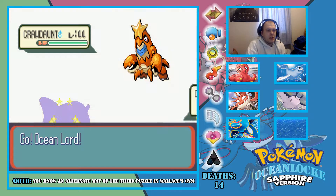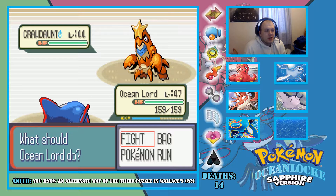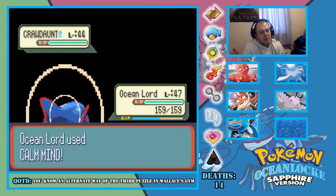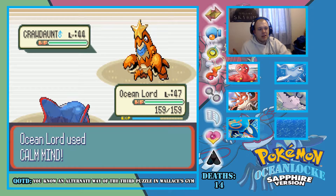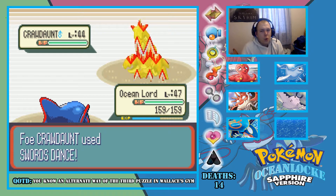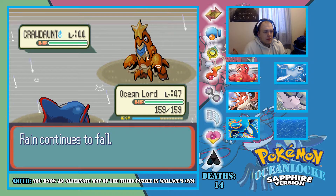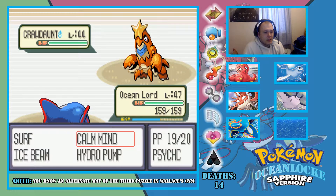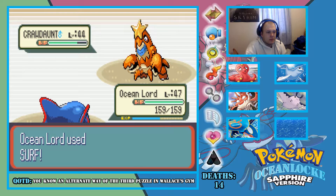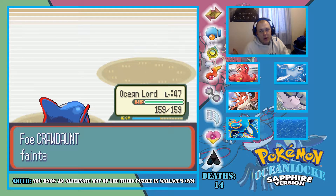So Wallace has a Crawdaunt — well that just isn't good enough. I have Drizzle, so I'm literally going to set up a Calm Mind and then run your whole team. Both of us are setting up here. Get rekt — I knew I needed that Calm Mind.